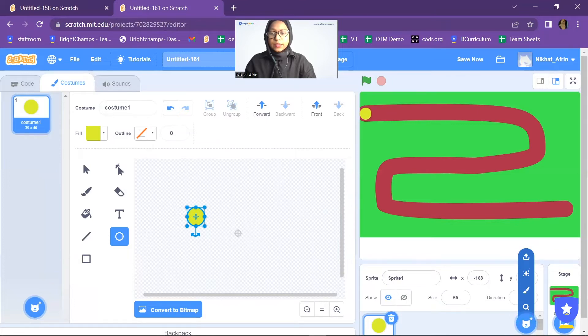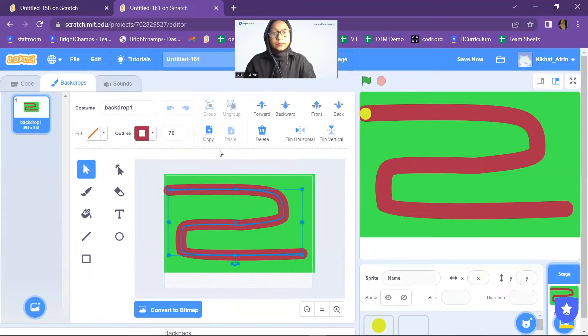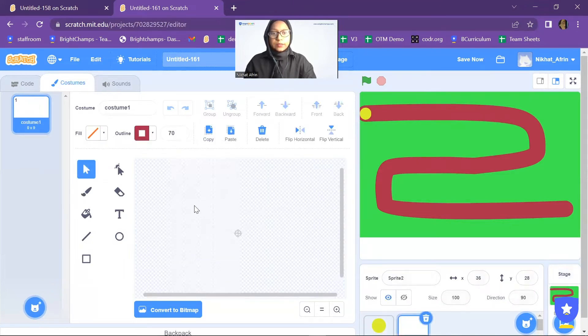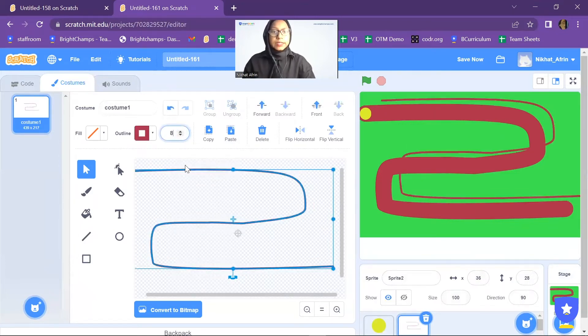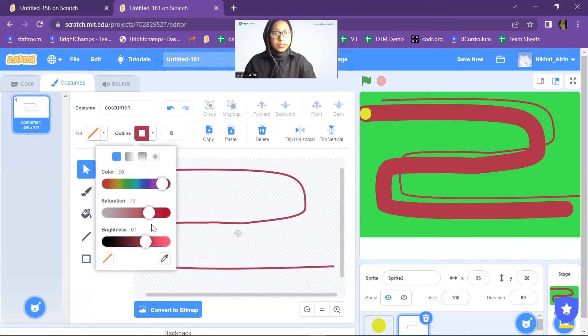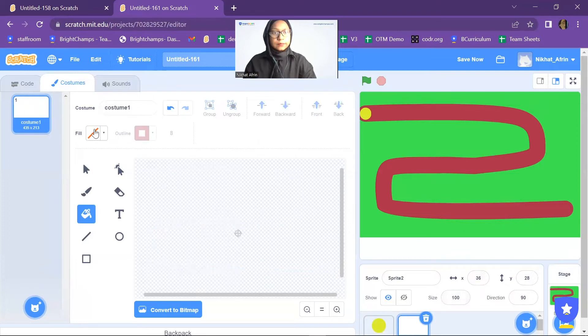Now I will draw another sprite — a line that the enemies will follow inside the path. I'll duplicate this path, copy it, paste it here, reduce the pen size to eight, and change the color to white so that it will be visible.